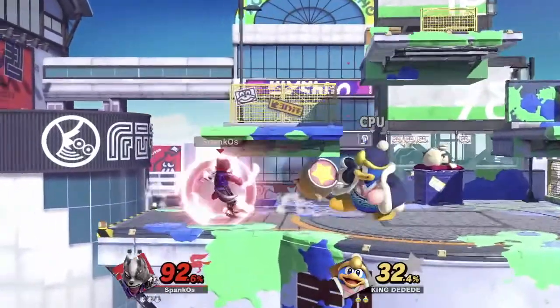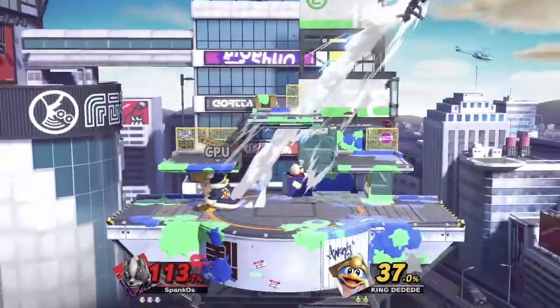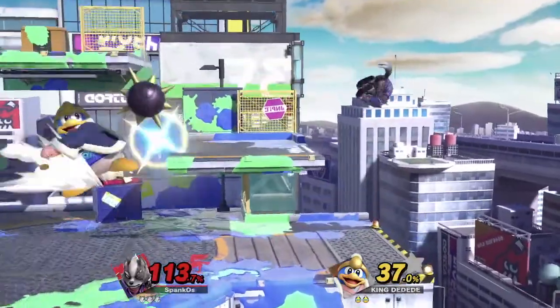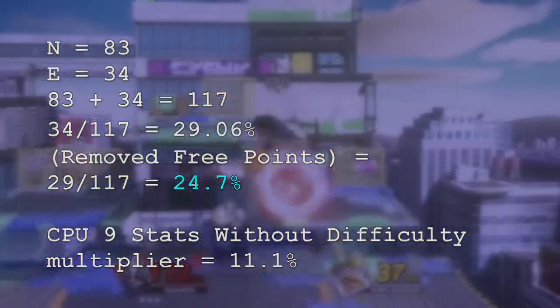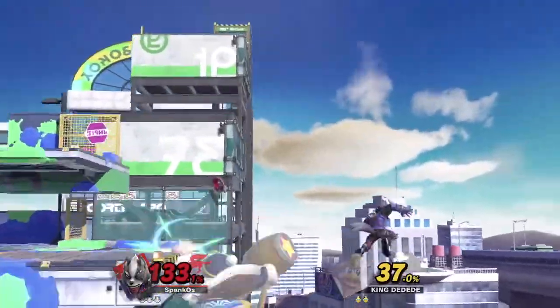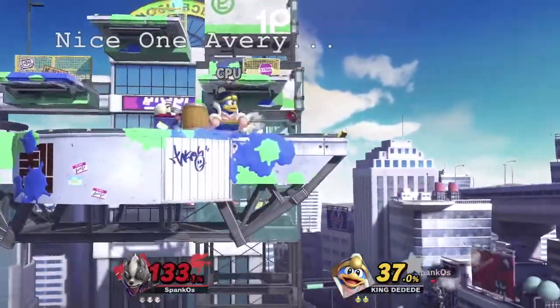After all that, here are the results from my fights. I fought each CPU about 4 times. E equals effective and N equals non-effective. Throughout all of the CPUs, none of them performed a tech chase, a raw aerial reversal, jab lock, dash cancel, pivot, or shield stop. Counting each square as a value of 1, if a human opponent was as effective at performing everything at the speed of a level 9 CPU, then the level 9 CPU would only represent 29% of that opponent's effectiveness — or about 24.7% when removing the ledge cancelling stats I gave it that it did not deserve. But a CPU's ineffectiveness of performing techniques would only be half the issue, and it has to do with the fundamentals of each CPU.